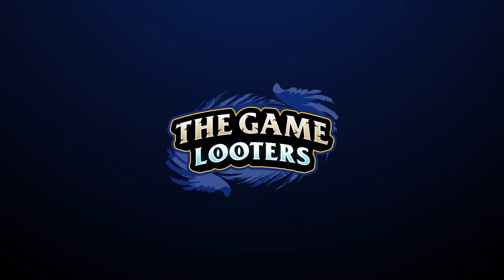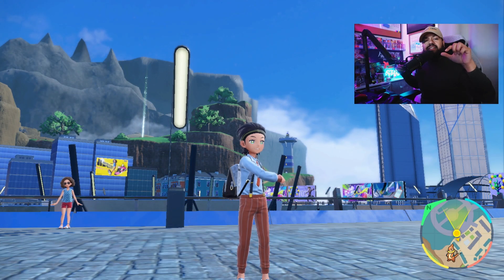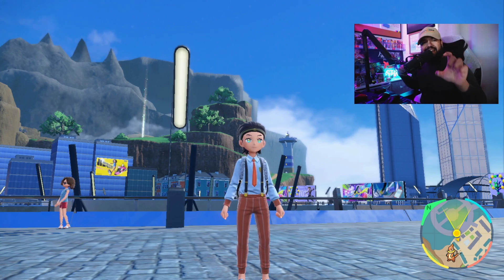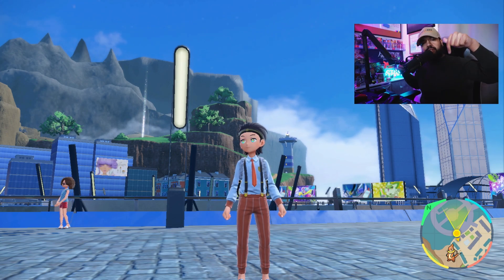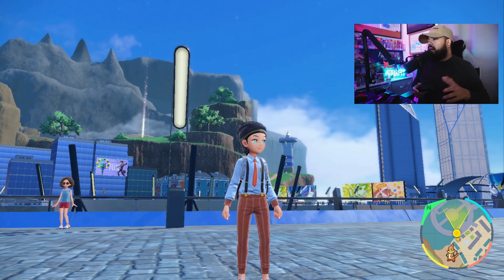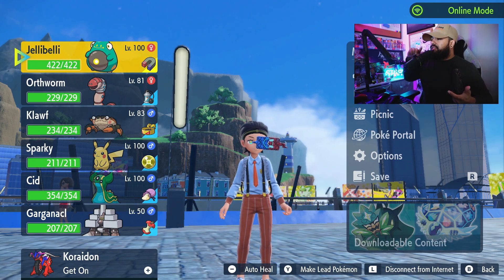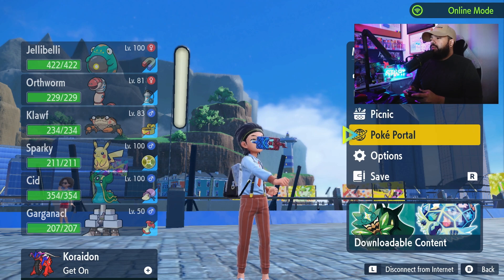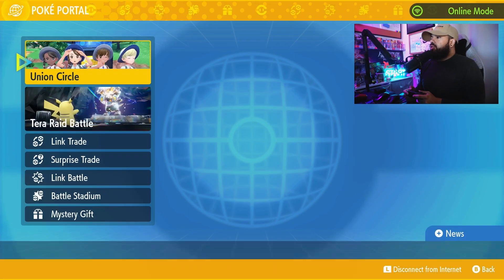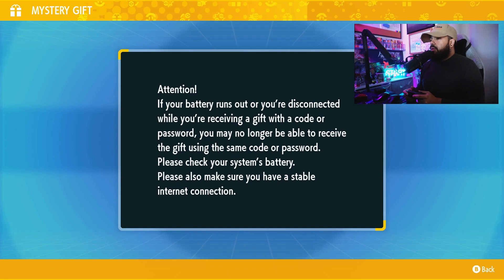Without further ado, let's get into the game and we're going to go over the specific codes. The description has the text for the code, so if you're just looking for the text and want to skip all this, please feel free to check out the description — I have all three codes there and what each of them give you. For everybody else, make sure you hit the L button and go online. Once we're here, we're going to head to the Pokemon portal, then go all the way down to mystery gift, and hit 'get with code or password.'